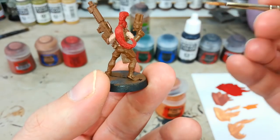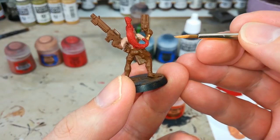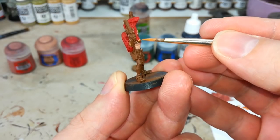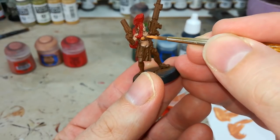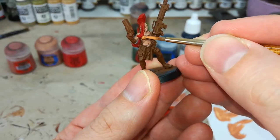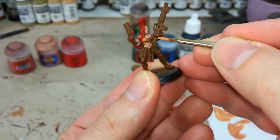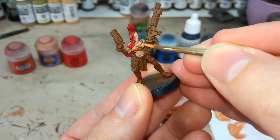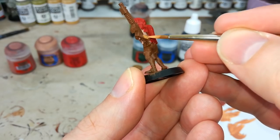After the hair, we do any hard armor plates — like on the backs of her gloves and on her chest she's got these built-in plates. Anywhere you want to look like hard armored plates, get your Jokero Orange and start painting those in. With this sort of linebacker-style chest piece — the murder sports bra — it's got a laced-up section in the center. Don't worry if you get orange on that, because we're going to paint over it later. Just spend your time making sure you're not missing anything that looks like hard armor.